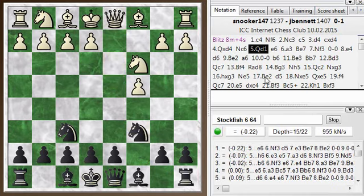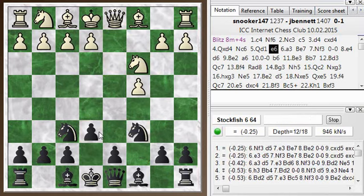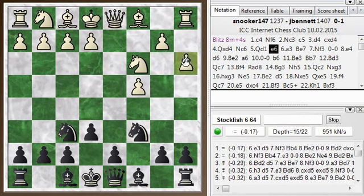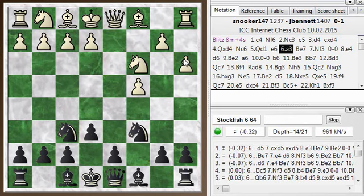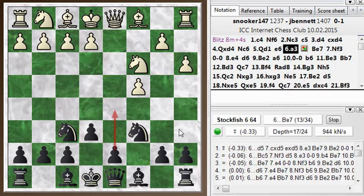I had the idea of playing e6 and then d5, and the engine approves. So I played e6 first. My opponent played a3 to build up on the queen side. I didn't play d5 right away, which is probably a mistake — it looks like I need to play it fairly soon. Played bishop e7, not a bad move.